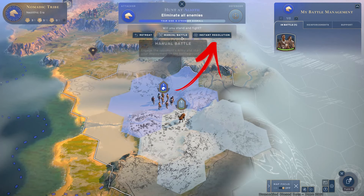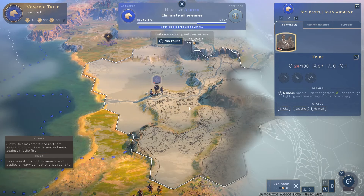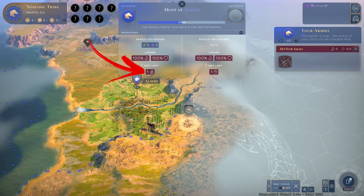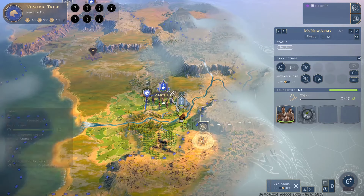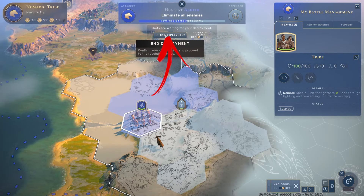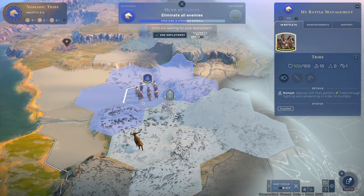Keep in mind that manual battle is way better than Instant Resolution. In fact, if you manage it correctly, you will decrease the damage your units take and lower the chance to lose any units. So let's see the early manual battle strategy. The first phase is the deployment, which allows you to choose where to place your units at the beginning of the fight.